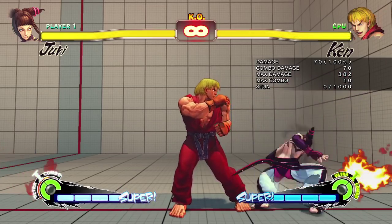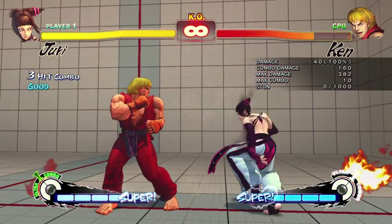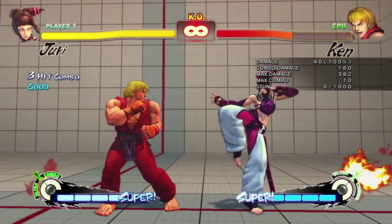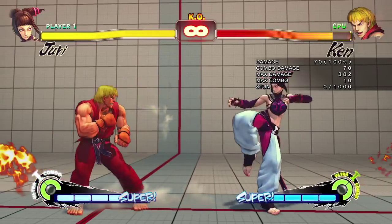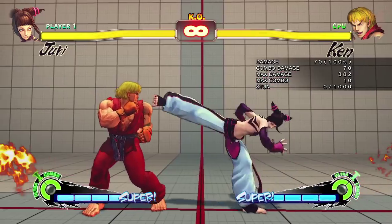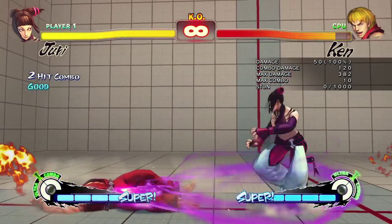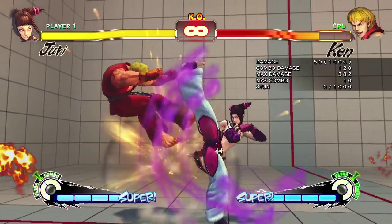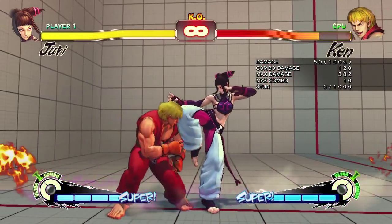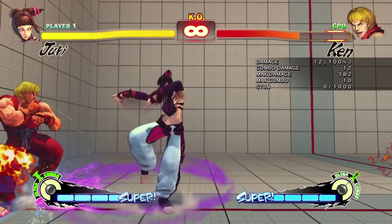Her medium kick is really nice, goes really far. The crouching one is going to be another great poke and a good option to get to that pinwheel. The far standing medium kick is one of her furthest range normals, so that's going to be really good — 70 damage, but it's not special move cancelable. The close standing medium punch is a good way to get to your fireball because it moves her forward. It really keeps you in there, and it shines in Ultra 1 as well.